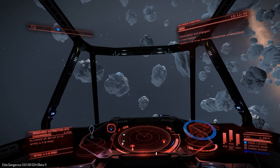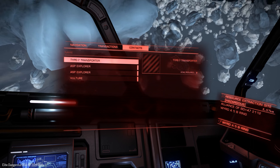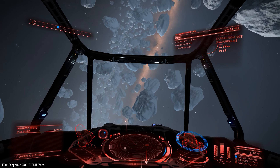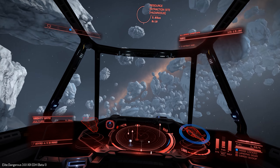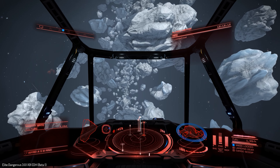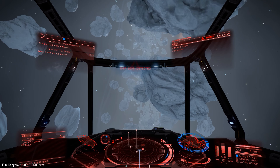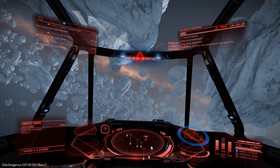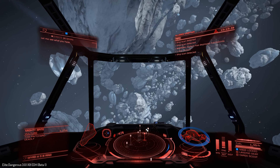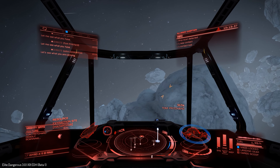I'm at a hazardous resource extraction site. Let's see how well this ship performs. It feels pretty fast, to be honest, for a ship this size. It feels very maneuverable — I'm changing direction fairly swiftly. I'm able to boost around the asteroids fairly well, actually. Just surprising — I did not expect that.